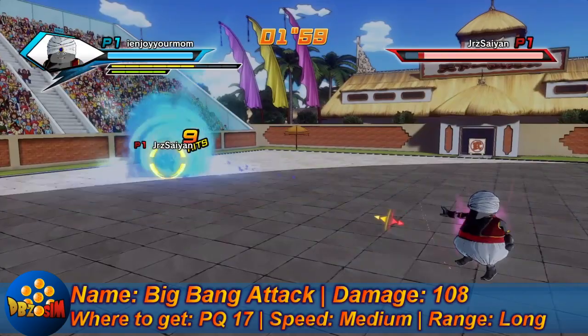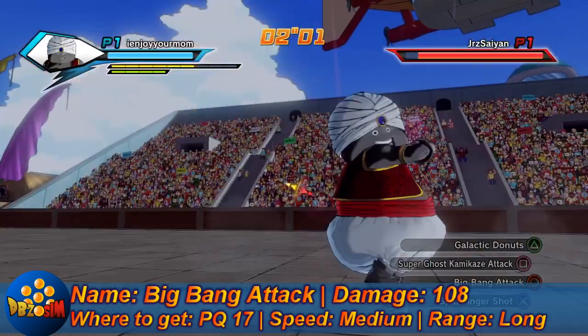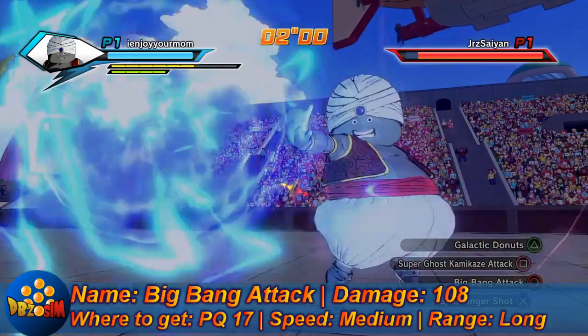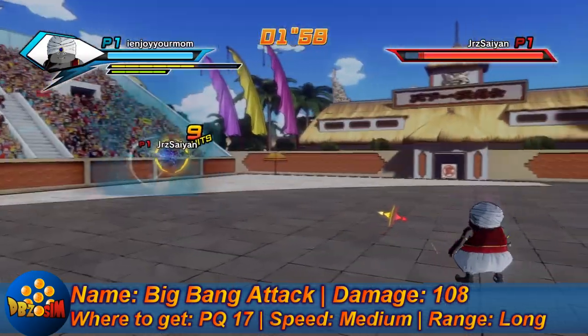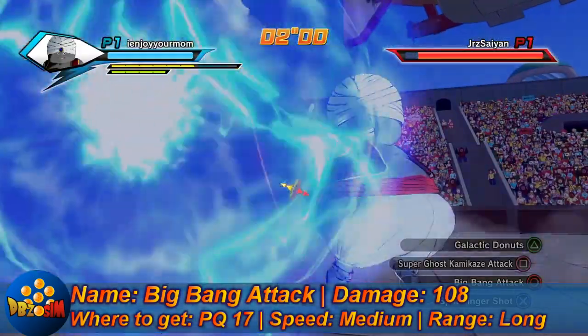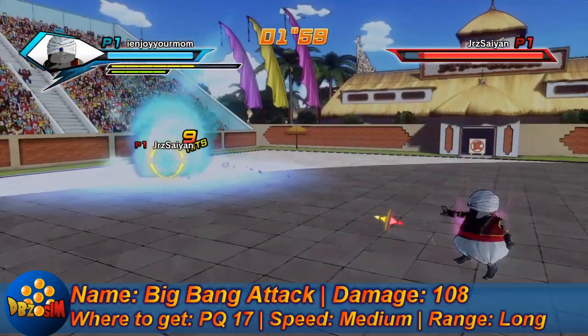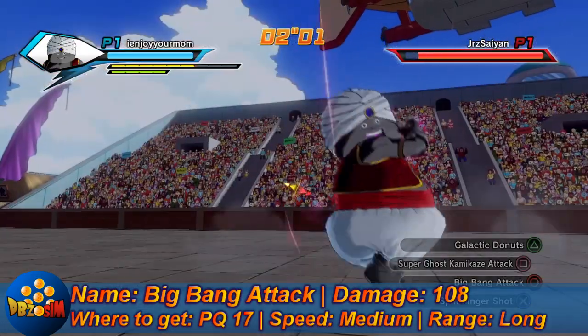Big Bang Attack: 108 damage. You can get it from PQ17. It has medium speed and long range. This attack is great for when you're juggling people in midair — enemies flying at you, you can use this, it'll stop them in their tracks and catch them in the Big Bang Attack.